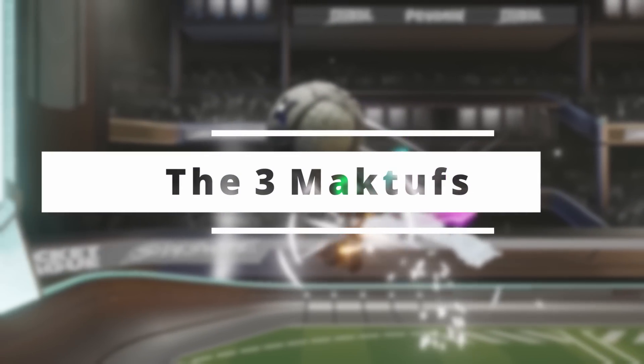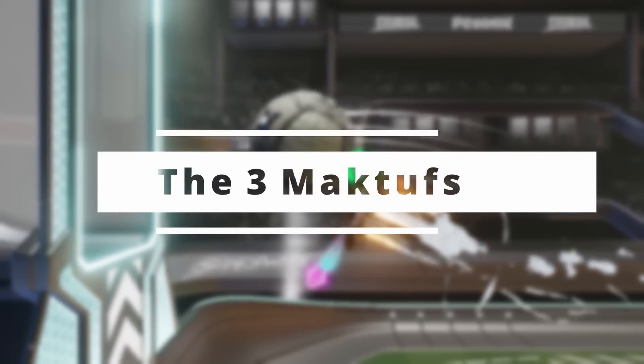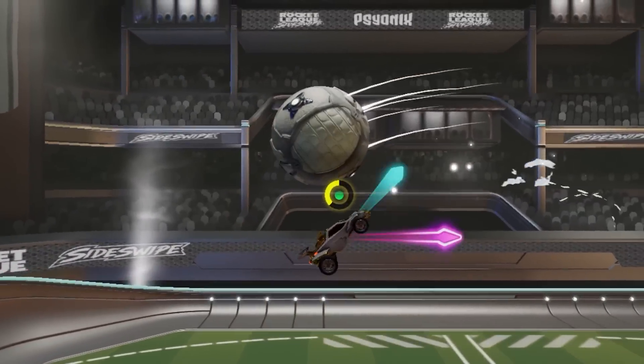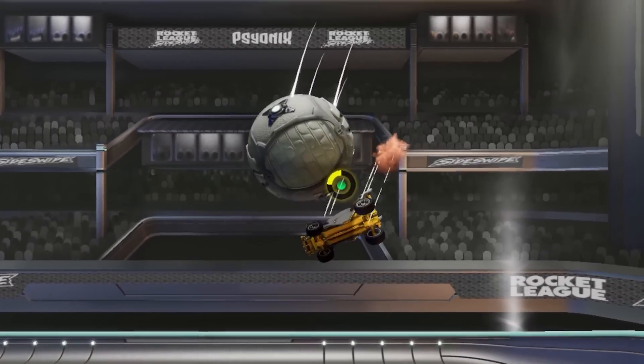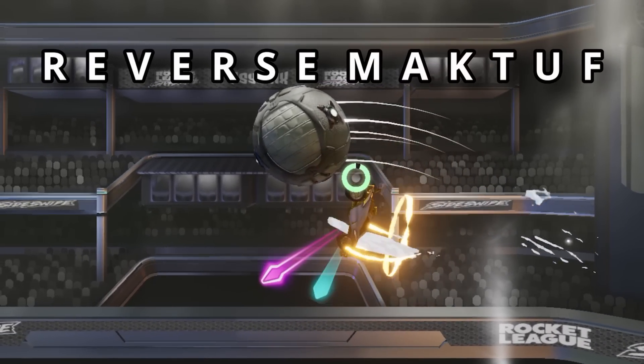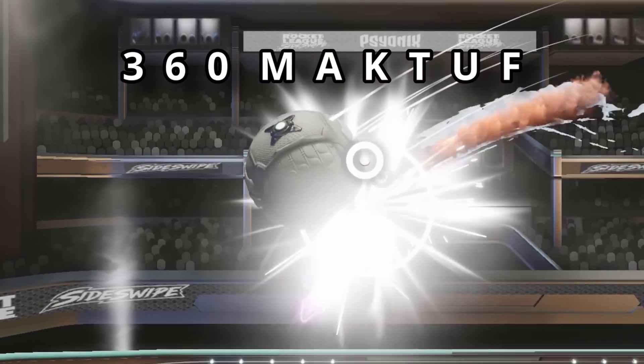Now that we've got our two Musty Flicks down, which are really useful for finishing our freestyles, we're going to look at the three mechanics you can use in the middle of your freestyles: first the Macduff, then the Reverse Macduff, and finally the 360 Macduff.